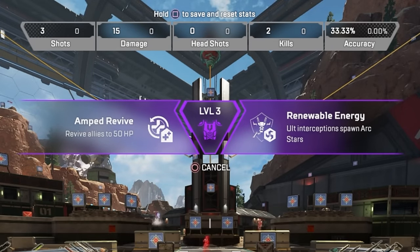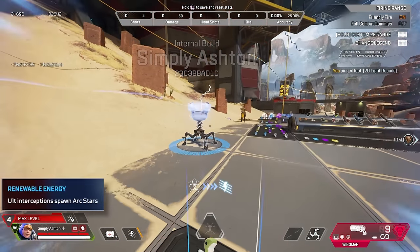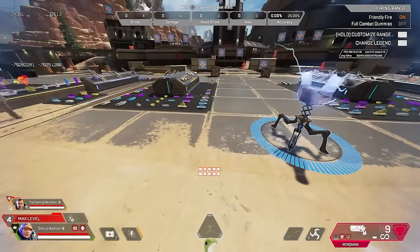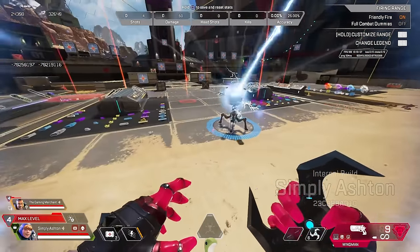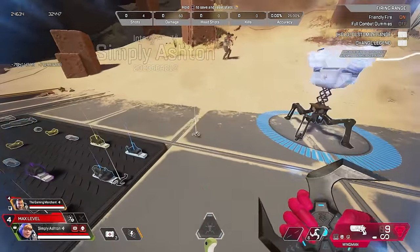Watson's first set of upgrades give her the choice of reviving allies to 50 HP, or changing her ult so that when it intercepts grenades, it drops arc stars that you can pick up and throw back at people. This is absolutely as crazy as it sounds — even Caustic's ult turns into an arc star you can lob back in. And wait until you see what it does with Gibby ults — it's raining arc stars. There is a limit on this, but that's probably a good thing.